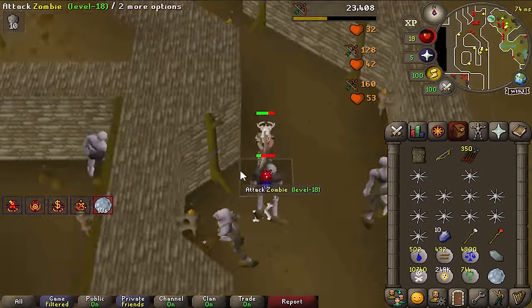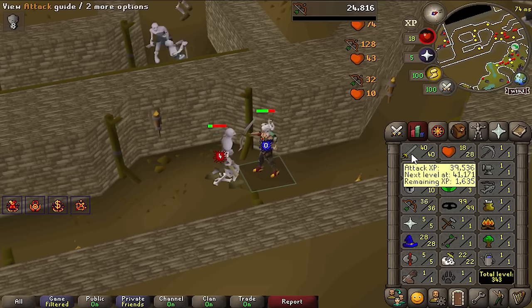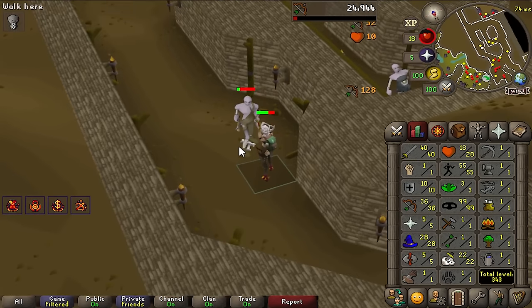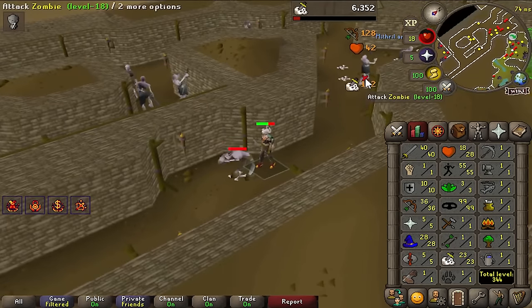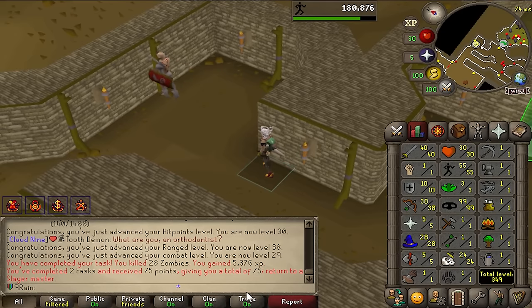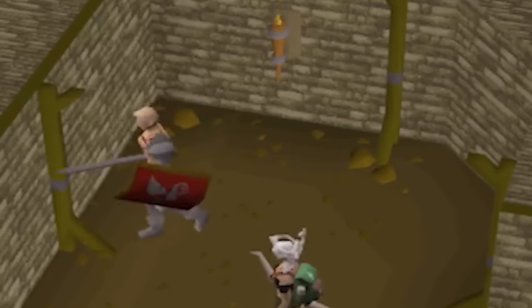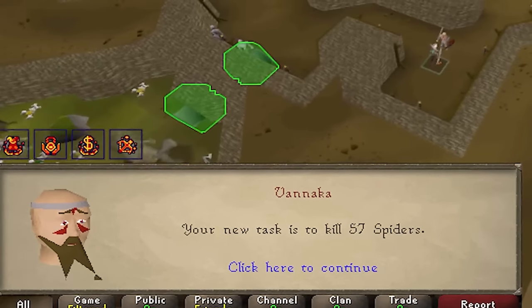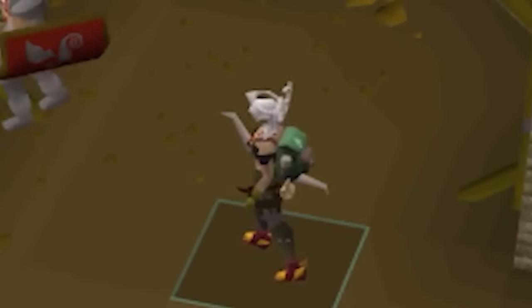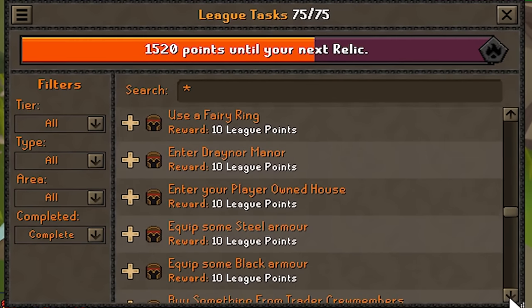Nynaeve — that's the character's name, by the way, I don't think I've said that yet — continued shooting zombies. We got 40 attack from doing the Vampire Slayer quest, which I forgot to mention. We completed the slayer task, talked to this badass-looking sewer guy, and he asked us to kill 57 spiders. Getting slayer levels gives us access to higher-level monsters, more tasks for league points, and a good excuse to train some more.